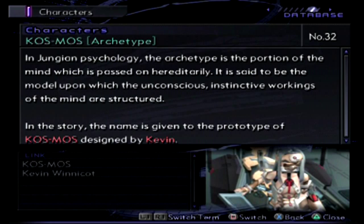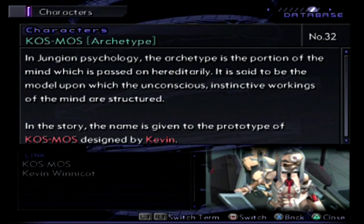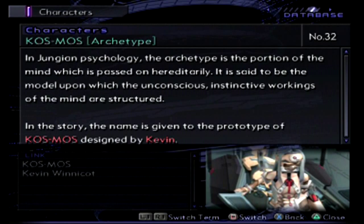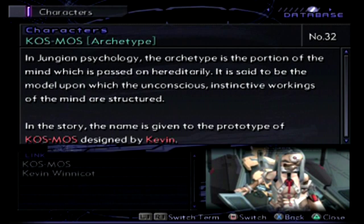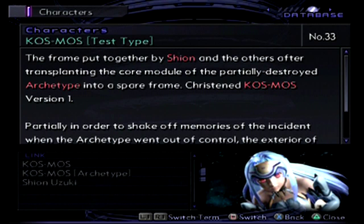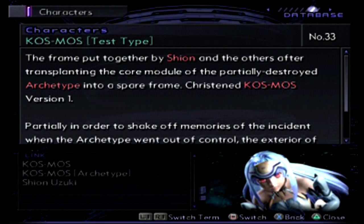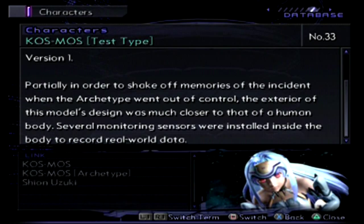Next up, the Archetype of KOS-MOS. In Jungian psychology — which is very important to this game, and I should know more about it — the archetype is the portion of the mind which is passed on hereditarily; in other words, the part of your personality and mind passed on to you through genetics. It is said to be the model upon which the unconscious, instinctive workings of the mind are structured. In the story, the name given to the prototype of KOS-MOS designed by Kevin that ended up killing him. Next up, the Test Type of KOS-MOS: the frame put together by Shion and the others after transplanting the core module of the partially destroyed Archetype into a spare frame, christened KOS-MOS version one — partially in order to shake off memories of the incident when the Archetype went out of control. The exterior of this model's design was much closer to that of a human body — a damn nice human body. Several monitoring sensors were installed inside the body to record real-world data. And also to wear bikinis.